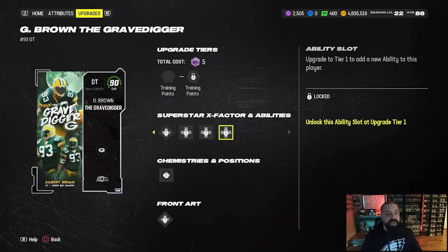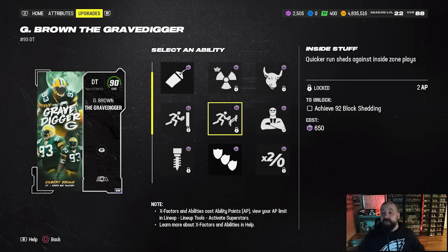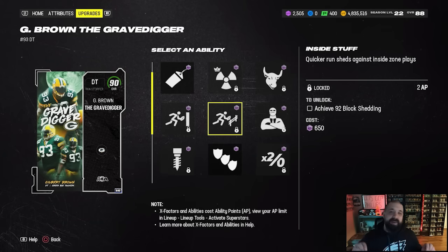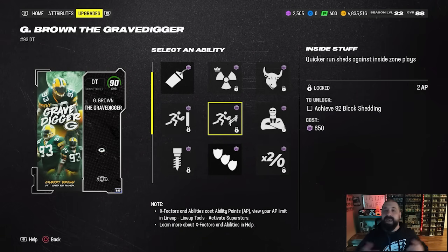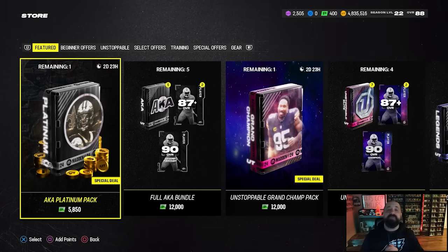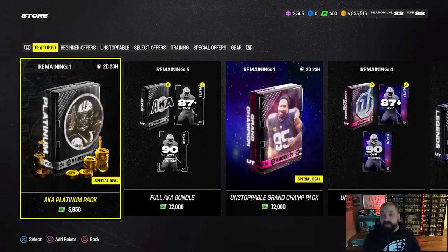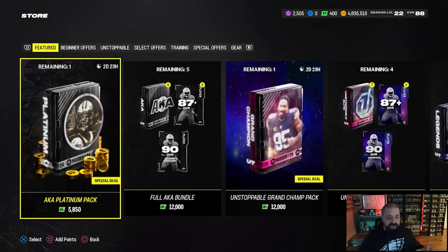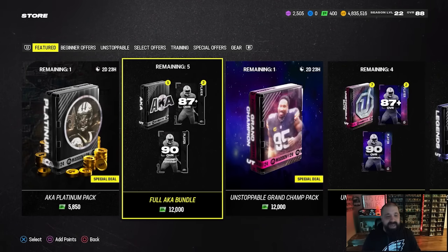I checked the catalog for Gilbert Brown and as expected he gets Inside Stuff, which is a really good ability — it's worked great on the Vita Vea card. I may pick this up later but won't rush because Most Feared is coming Thursday, so be selective on coins you spend between now and then — I fully expect a market crash. The AKA Platinum Pack normally is a really good deal with 87-plus slots and 10 78-plus slots along with AKA tokens, but because the cards aren't that great this week I'd hold off. It might actually not be a bad idea to buy the bundle but not open the cards and wait until next Monday to see what new AKA cards drop.